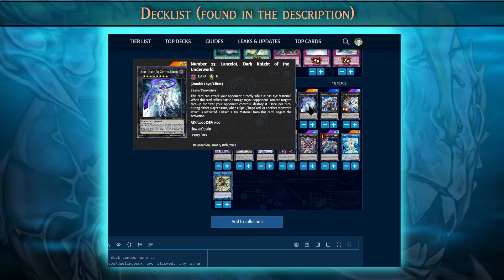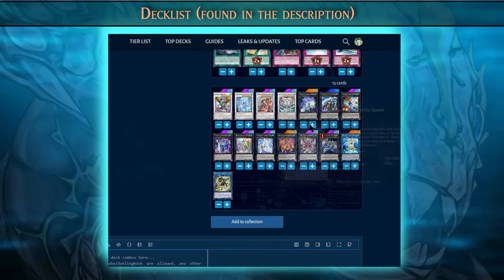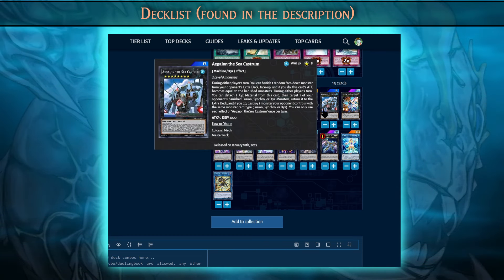If you're playing a water deck that sometimes water locks, you may want to add at least one of your rank 8 water XYZs. The first on this list is Aegaion the Sea Castrum. This one banishes a random face-down monster from your opponent's extra deck face-up, and if you do, this card's attack becomes equal to that banished monster. You can activate this effect every single turn until the end of the duel, and because you can activate it on either player's turn, you can banish two monsters from your opponent's extra deck by their main phase 1. Pair this up with Castel the Skyblaster Musketeer and you're banishing four monsters.